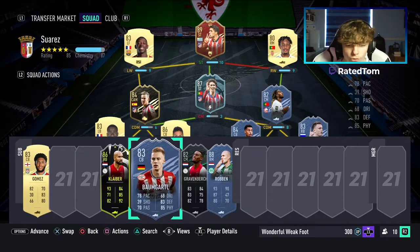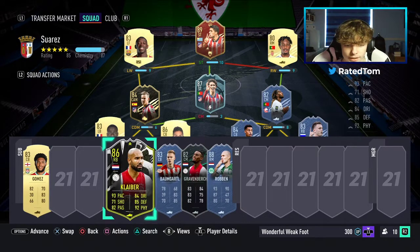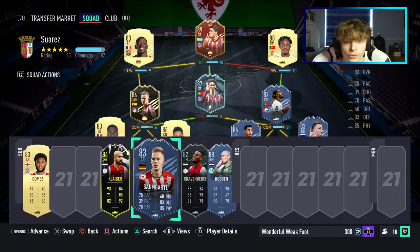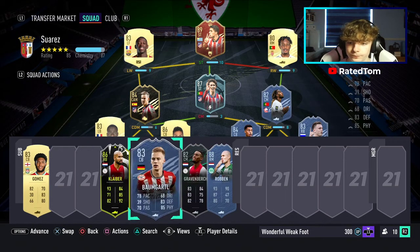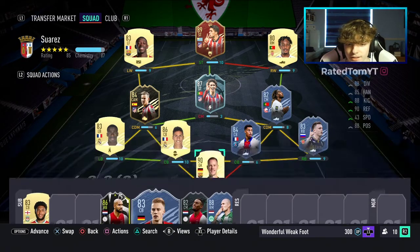On the bench we have Klaiber, Baumgartl, Gravenberch, and Robben. If you want to go and complete the Baumgartl and Gravenberch objectives you can do that. Sadly you can't do the Klaiber and Robben anymore, but it's a very nice team overall.